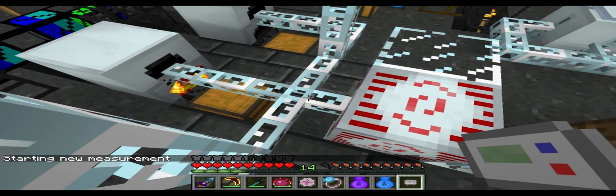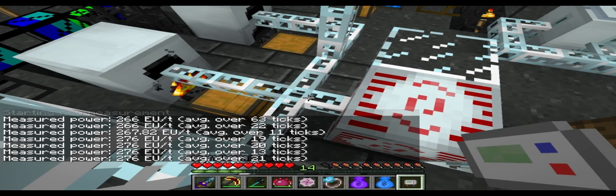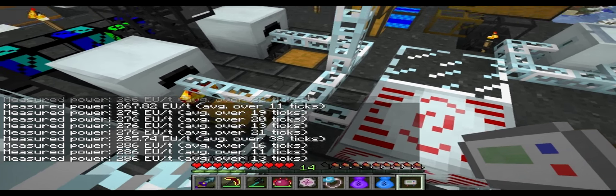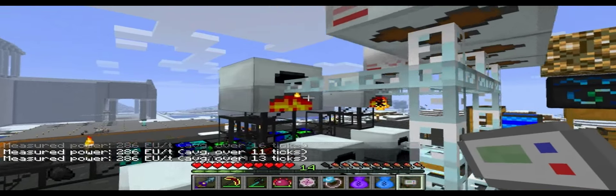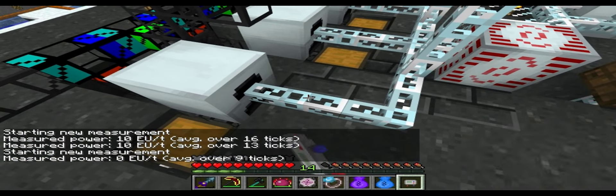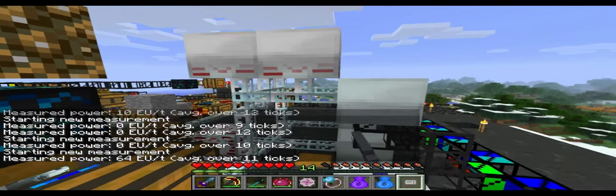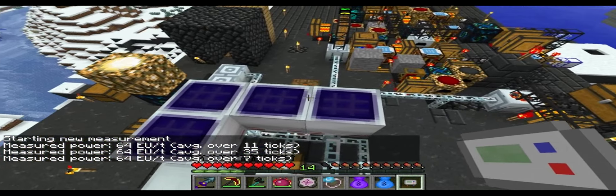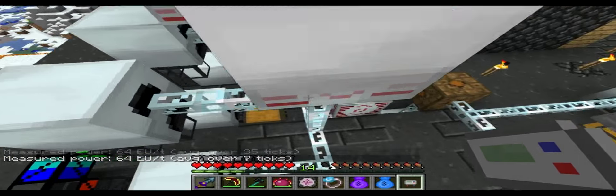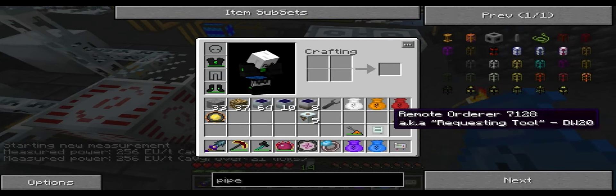So let's check how much energy is flowing through this one point right here — starting a new measurement. Wait a couple seconds. 266 EU a tick. 276. Oh, 286. It seems to be going up. But that is an absolute insane amount of energy. Most of it is probably coming from these solar arrays — I highly doubt much of it is coming from here. Just 10. Only the ones that are running produce 10. Definitely most of the energy is all from these solar panels. Four of these solar panels produces a whopping 256 EU a tick — it fluctuates. That is absolutely insane.